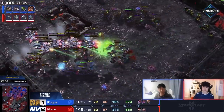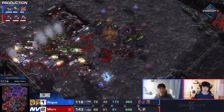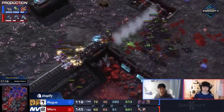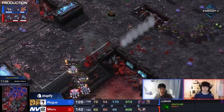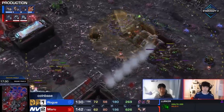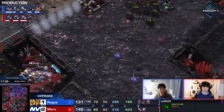Maru has put himself on creep and isn't able to clear it up. The Widowmines actually firing back on some of his own armies. Rogue tries again to use Queens as defense — feels like the same scenario from 10 minutes ago, but this time around there's Ling-Bane and a hero Lurker trying to save the day. Eventually Maru pulls back off the creep, brings a Liberator forward, and continues to rally forward with everything he's got. One Lurker again — the hero Lurker. Save the lurker, save the world.